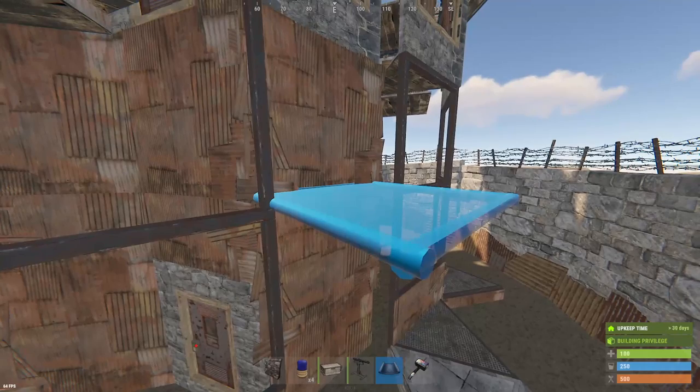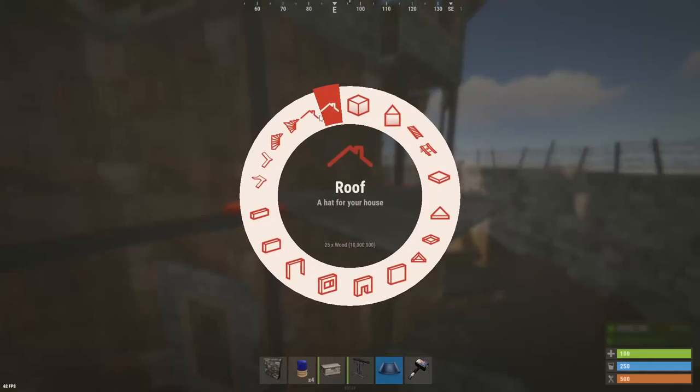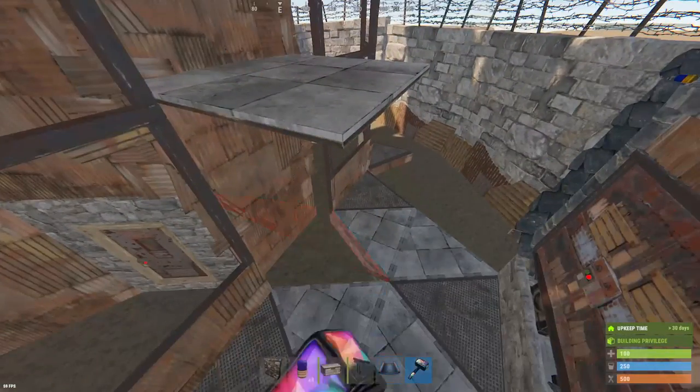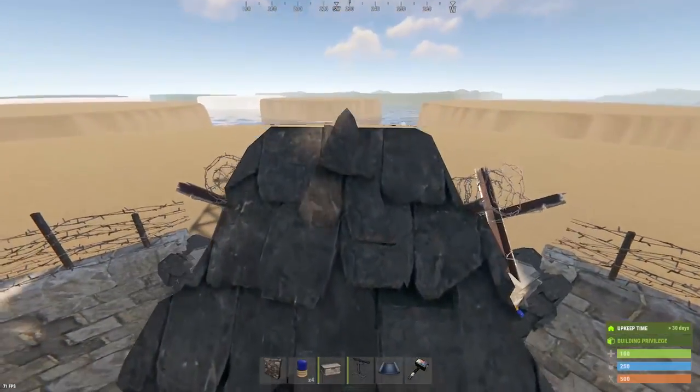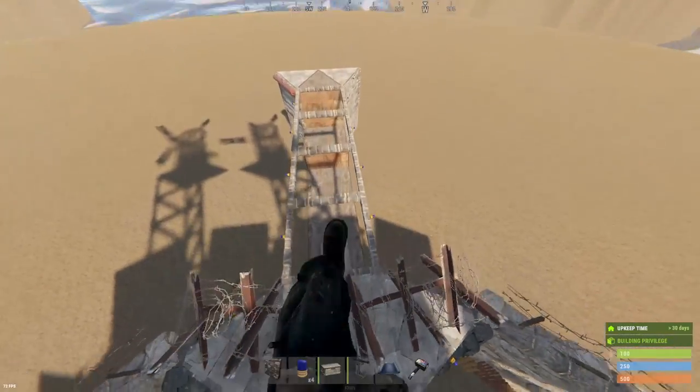A thing that you can do that I like is putting a square out right here and then a triangle right here. And now you can jump off of your roof and get outside of your base extremely quickly.